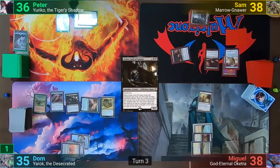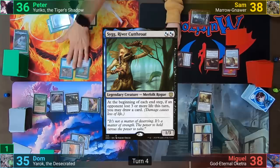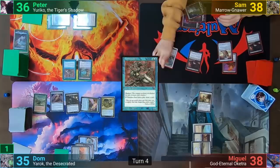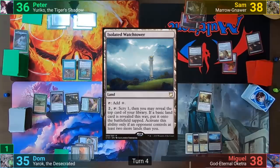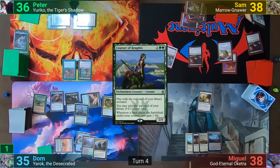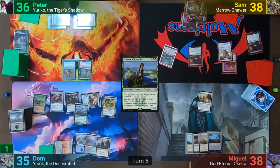Gonti targets Peter, picking one of his top four cards and exiling it, with Peter putting the rest on the bottom. Peter plays a Tainted Isle, casts Sig, recasts the Thalakos Seer, and passes. Sam untaps, plays a Swamp, pays one to clamp onto the Rats and draws two, then pays three mana for a Phyrexian Arena and passes. Miguel plays an Isolated Watchtower and passes. Dom plays a Command Tower, uses mana from the Carpet trigger, taps his Birds plus the Field of the Dead for a Courser of Kruphix. He reveals his top card — a Swamp — and passes back to Peter.